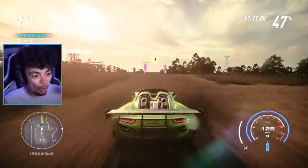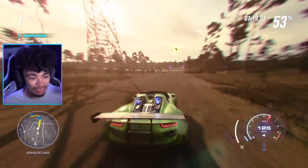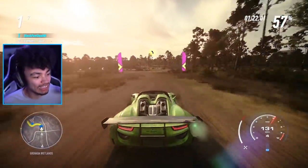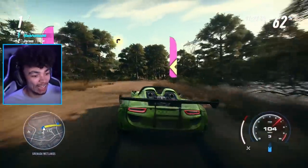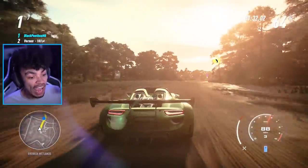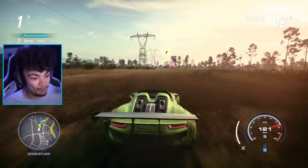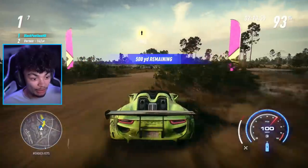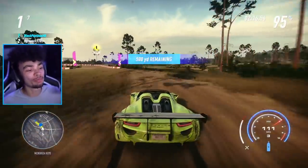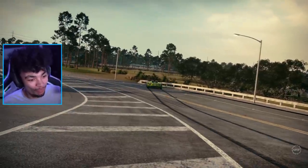Wondering how a Raptor, Subaru, Evo, or Skyline would handle off-road compared to the 918. Thinking about building a dedicated Skyline for every event type — drift, drag, race — as an ultimate garage concept. A blue Skyline for every situation. Enjoying patches of tarmac on the mixed-terrain route, which act like natural boost pads.